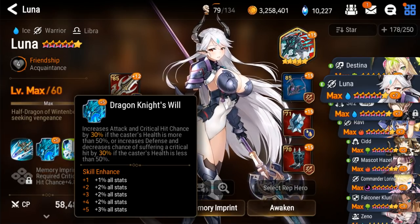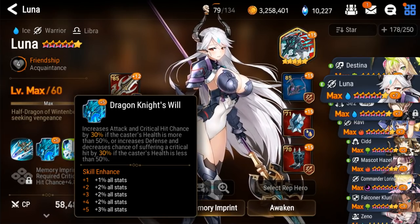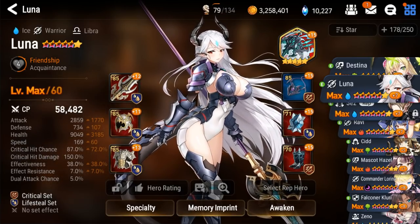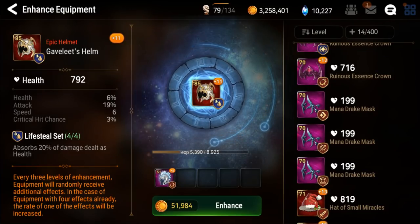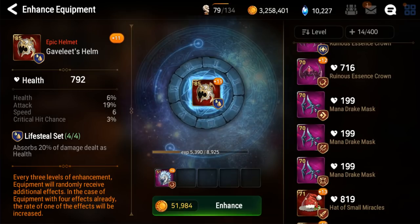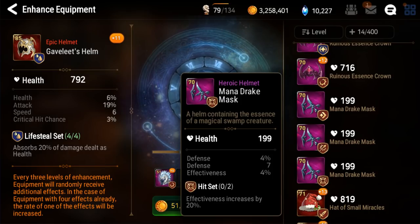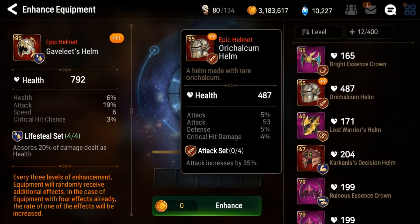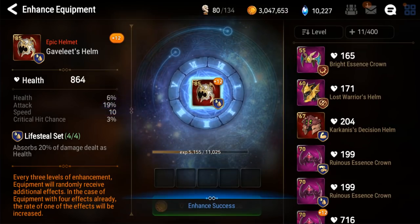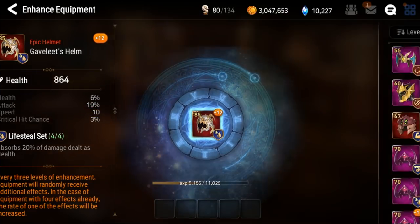That's due to her second skill, where we get 30% Attack and Critical Hit Chance if we're at over 50% health. It's still somewhat beneficial when she is under 50% health. Our helmet here on the other hand is looking very good with 19% Attack. We're trying to get that up to 12 — hopefully Attack will get boosted again and not Critical Hit Chance. But having all that Critical Hit Chance will make any future builds easier as well. We have a not very good helmet we're going to throw in, and that should get us there.